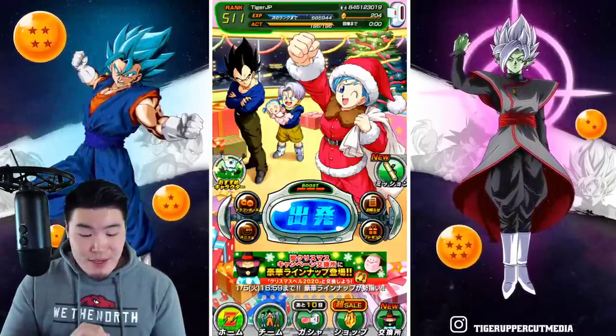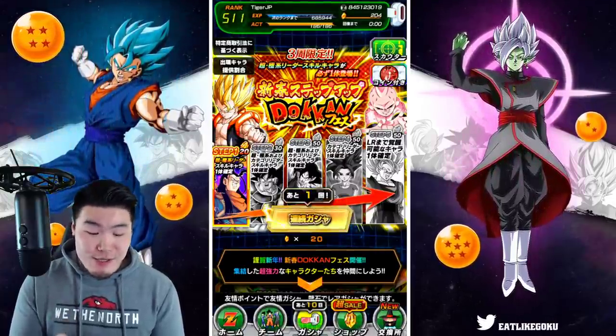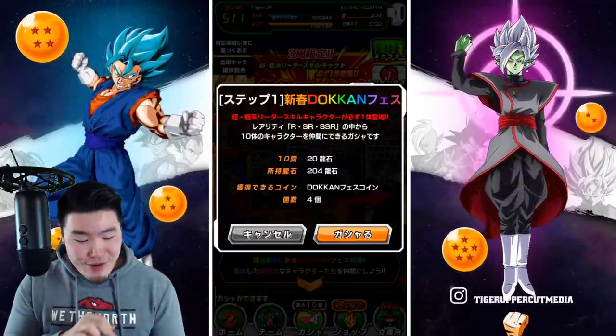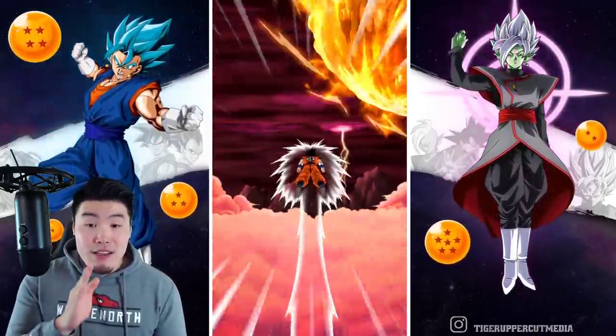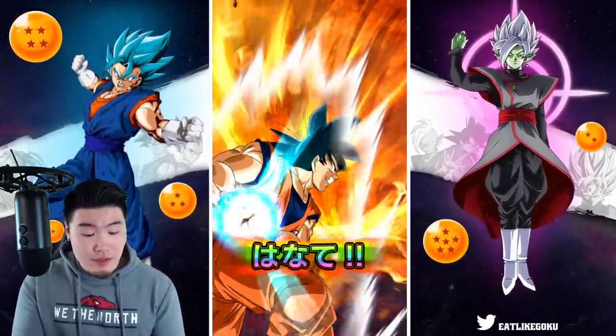Either way, that's how the banner works. Even though I'm mainly playing on the global side, I did buy a few stones just so I can do at least one rotation in this video for you guys. So without further ado, let's jump in. We're going to do step one, maybe pull a couple of LRs in between — that'd be nice, because even though they're not guaranteed in steps one to four, you can still pull LRs. It's still possible.